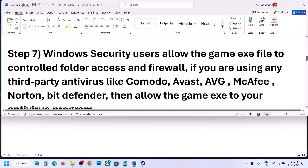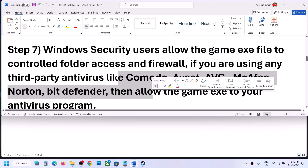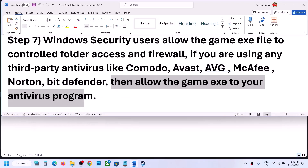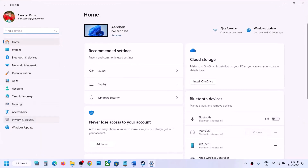The next step: if you have any third-party antivirus like Avast, Bitdefender, Comodo, or any kind of antivirus program, allow the game EXE file in your antivirus. If you are using Windows Security, go to Windows Settings, then go to Privacy and Security.